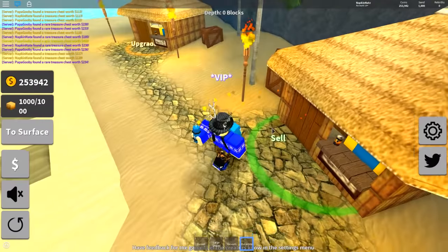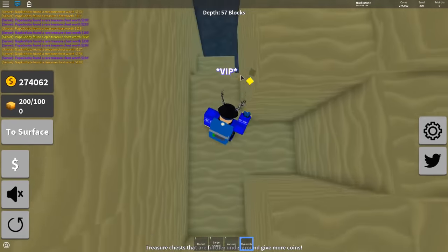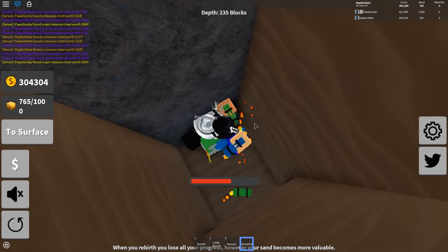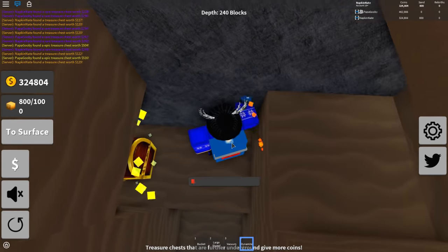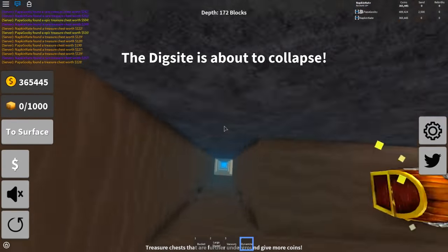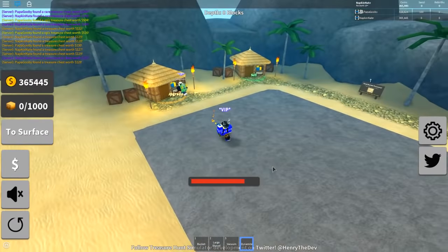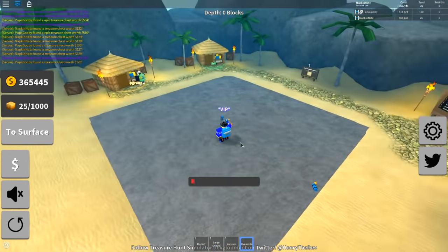Why doesn't this game have insta-sell? They need a drill. Why isn't there a drill or something? They need to add a drill for like a million. Treasure hunting simulator needs more treasure. It needs more maps. Maybe 250 we'll get a slightly different shade of brown. It's about to collapse! You can actually throw your dynamite on if you really want - it actually blows it up.